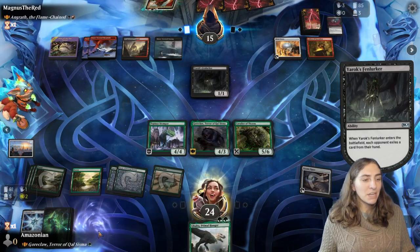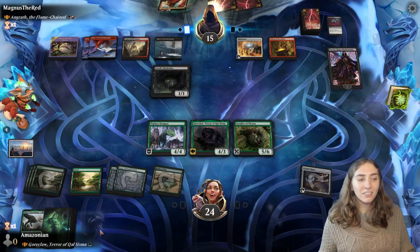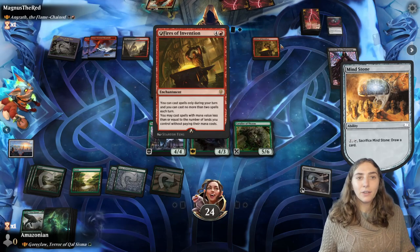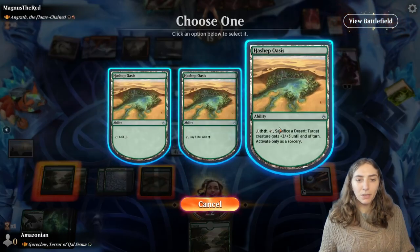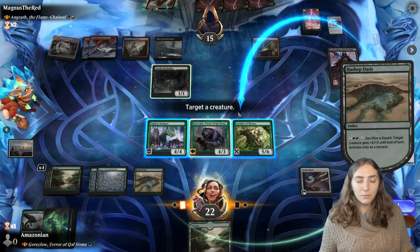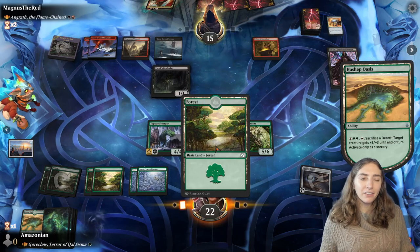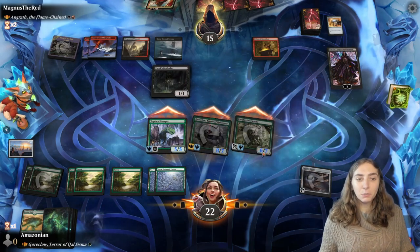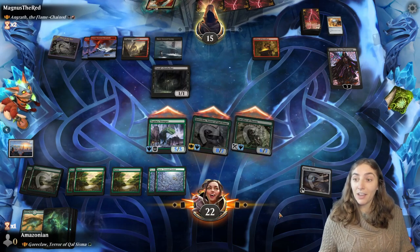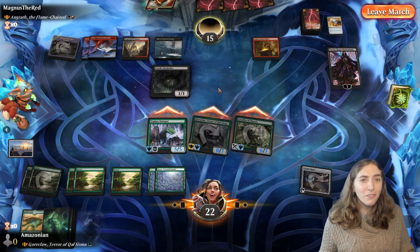Fenlarker — I'm going to discard my Menagerie Curator. It gets exiled. And now Angrith's going to make me discard again. Bye, Galta! Now all they can do is activate abilities, so they use the Mind Stone to draw a card. And since I'm empty-handed, nothing happens. Since we know they're able to make me discard, I'm just going to go ahead and get some Smash on here. I'm going to use Hashep Oasis on Goreclaw, sacrificing the only desert I have. And we're swinging in with everybody. Goreclaw says: my dear beloved big chunky green boys, would you care for a +1/+1 and Trample? They're not interested — all they have out is a 1/1 that can get a tiny bit of power and toughness. Which means that we are the victor.